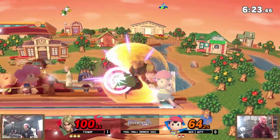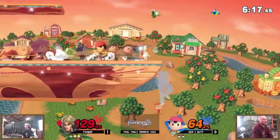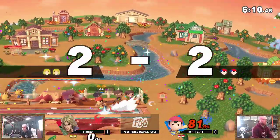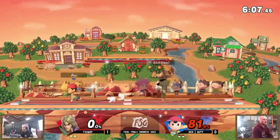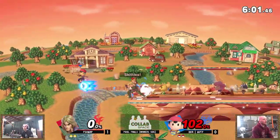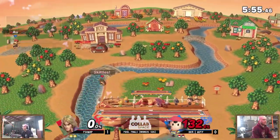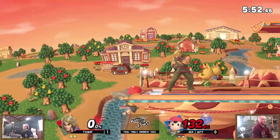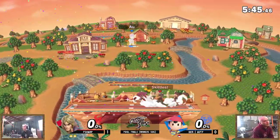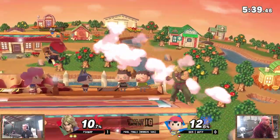Tatsumaki chaining together, getting so much percent back — grab him! No, he's still good, fortunately. He didn't get sent too far. Back air's going to come out — he's still in this. Gotta watch out for that down tilt, no doubt FSharp's going to start fishing for those. And there he goes — does it, but good DI there from Auty, living a little longer. He needs to rack on something before losing the stock, and — what is mightier than the PSI? Crazy mix-up there by FSharp, calling him out with the roundhouse kick.